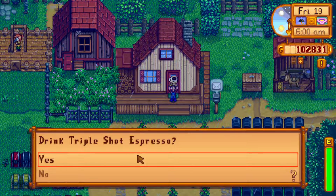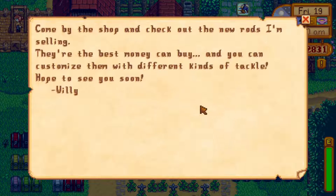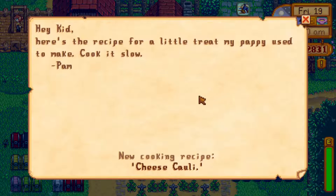Let's drink some coffee as usual and take a look at our mail. New rods over at the fishing shop — that's pretty cool. I think we should take a look at the new rods. We just learned how to cook cheese cauliflower. That's a new recipe that Pam is giving us because we reached a certain friendship threshold with her yesterday when we gave her that delicious silver parsnip on her birthday.